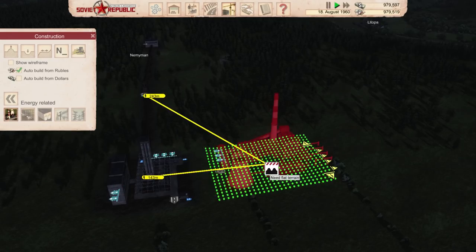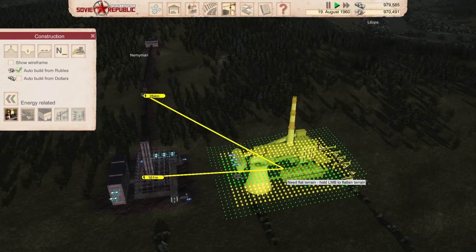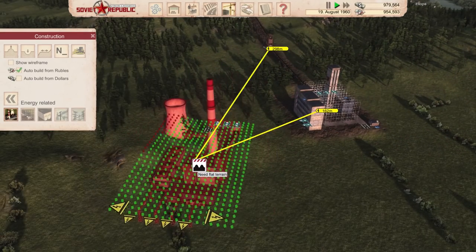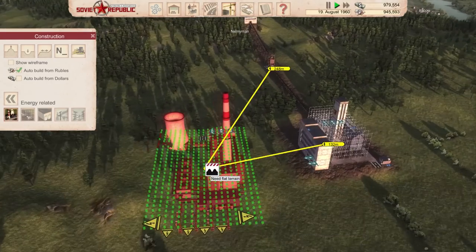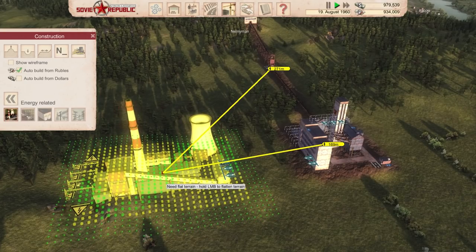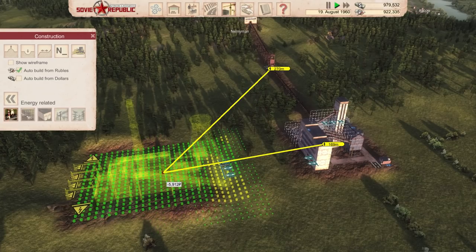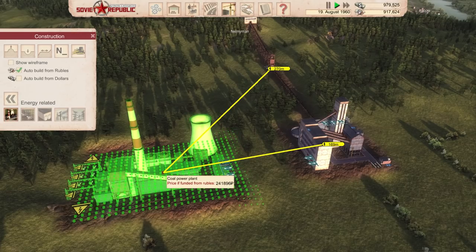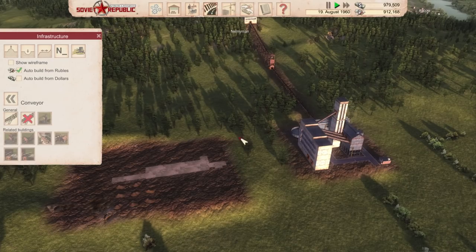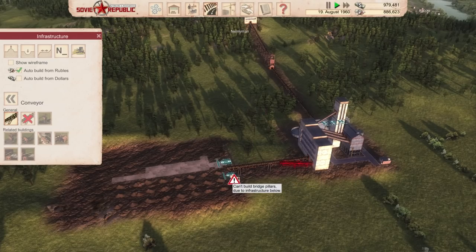Let's go energy and do a coal power plant, because that's how we roll - extremely non-pollutory stuff. You have output on this side, well that's not great but I guess it's fine, we can get it down here. We flatten this - it's probably going to be even more expensive. This one is 240,000 rubles. We might be bankrupt real soon. I'm going to get this hooked up and it's going to be beautiful. Just hook up both of them.